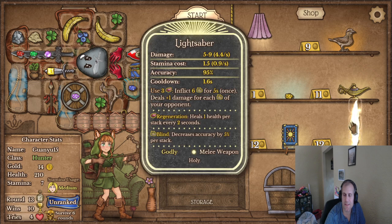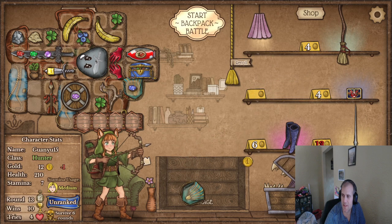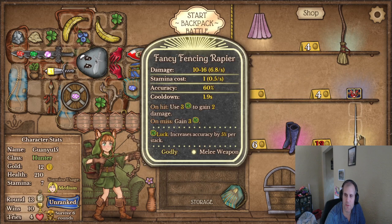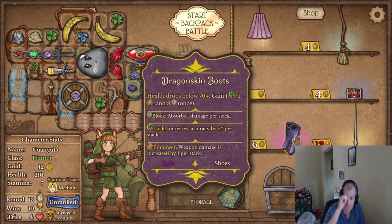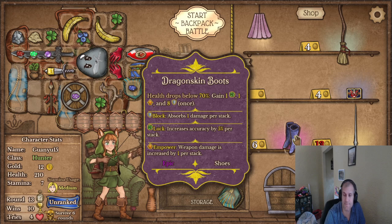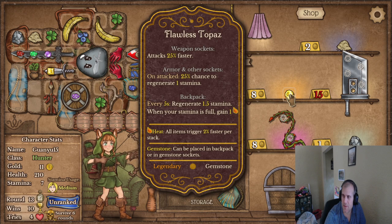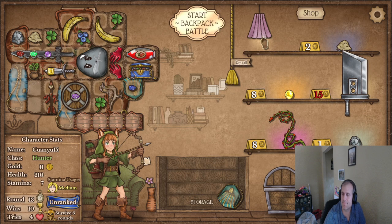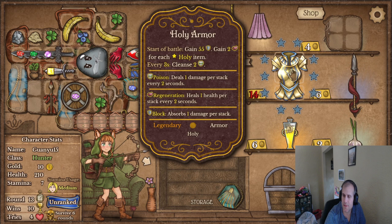This doesn't do anything. I honestly wish — I guess I want daggers. Oh, that's on sale, that's nice. But this is gonna be way too much stamina use. This is okay. Attacks 25% faster — yeah, I'm not getting anything I want. This is good.